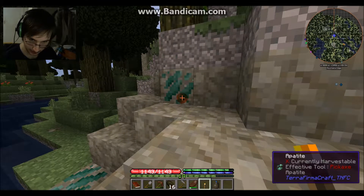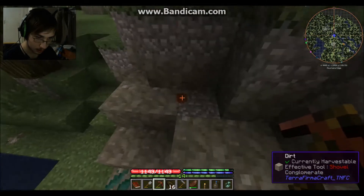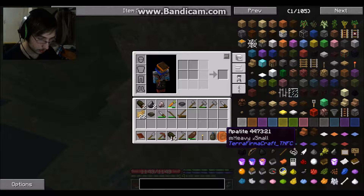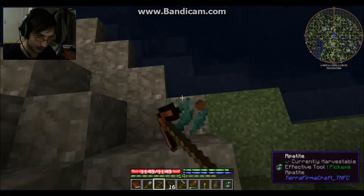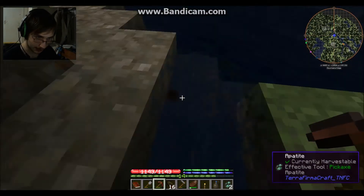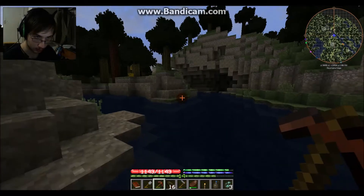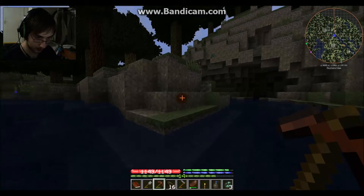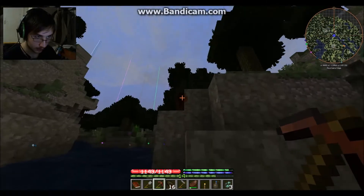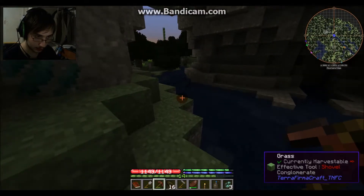We got some ore here - this is apatite. I'm not quite sure what this provides. Oh, that's just fertilizer - I know what this is from. Apatite is from Factory Reloaded, I'm used to it being a bright silvery blue. Swimming against the current here. It looks like it's actually getting dark, I should probably run back. I'm just going to cut the video and come back once I'm back at base.